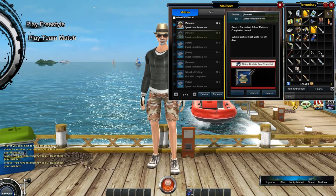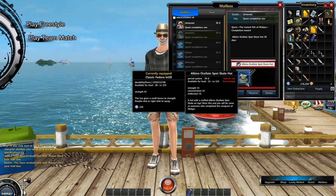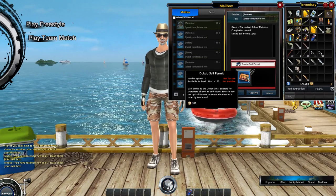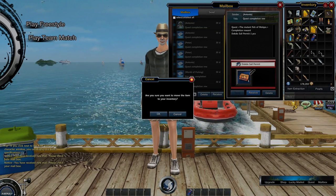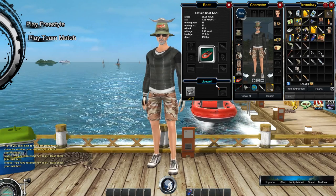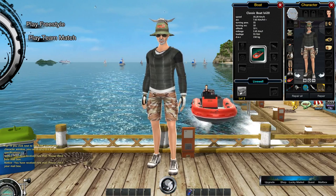As a reward I got a hat — Strength 15, Concentration 15, and Endurance 15 — so it's a little bit better than my level 20 hat. There's also a sale permit. Let's receive it. And I'm going to put this hat on — check this, I've got the Albino fish on my head! That's really cool.